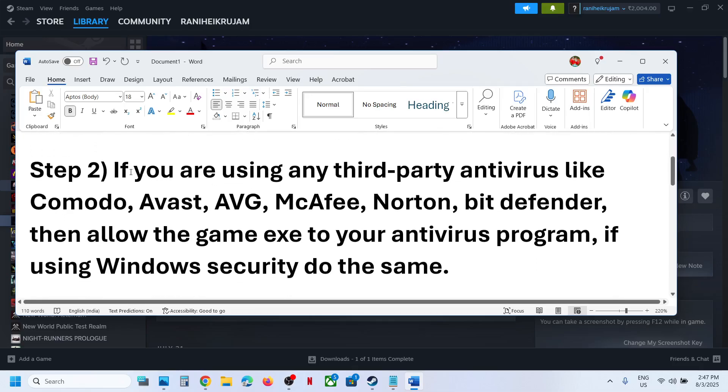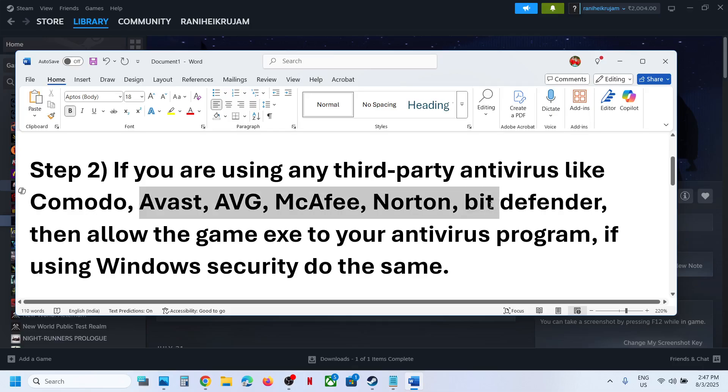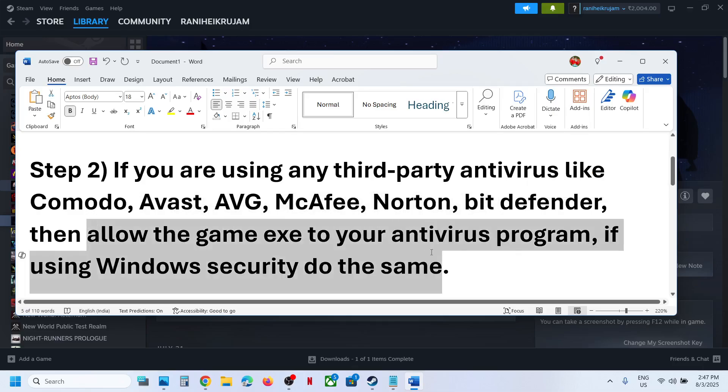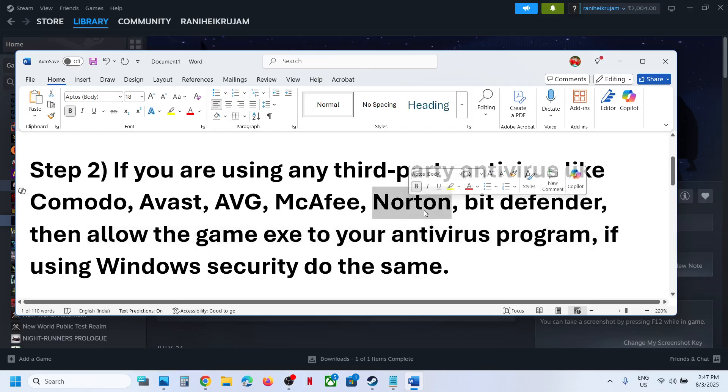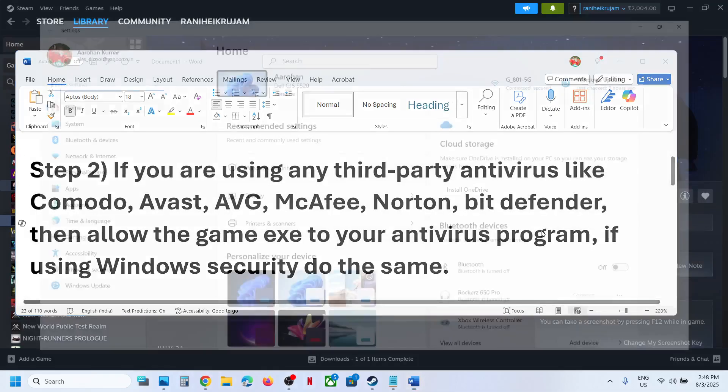The next step is, if you're using any third-party antivirus like Avast, Bitdefender, McAfee, or whichever antivirus program you have, allow the game EXE file to your antivirus program. Many antivirus programs such as Norton are actually blocking the microphone, so make sure that you allow the game EXE file to your antivirus program.